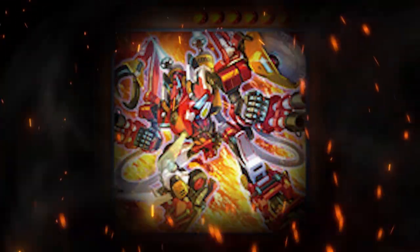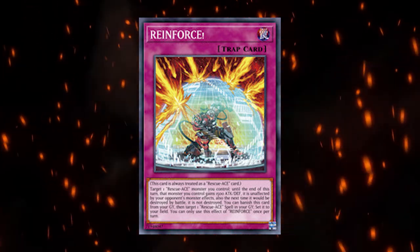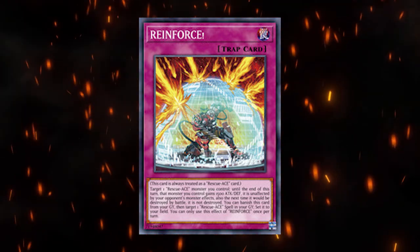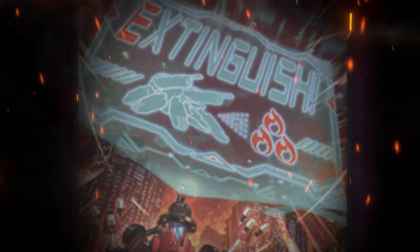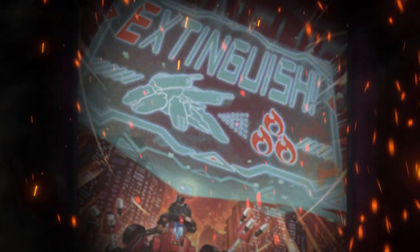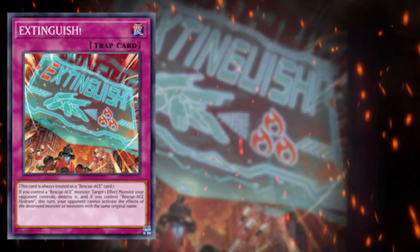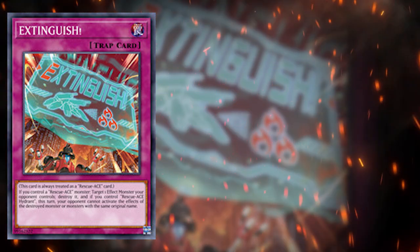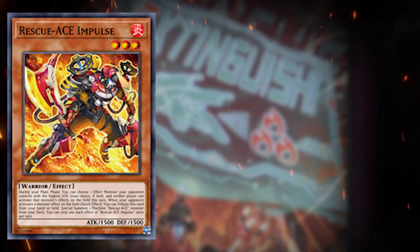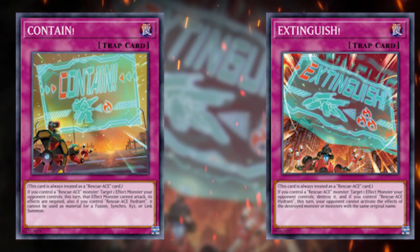What's going on guys, it's Niestro here. Today I want to talk about the Rescue Ace archetype and their new card out of Cyberstorm Access. As a little background, it's an archetype of firefighters whose whole focus is containing and controlling the opponent's monster effects — specifically just monsters. All of their interruptions stop monsters from being able to play, interacting when your opponent activates a monster effect, plus trap cards that negate and destroy monsters.